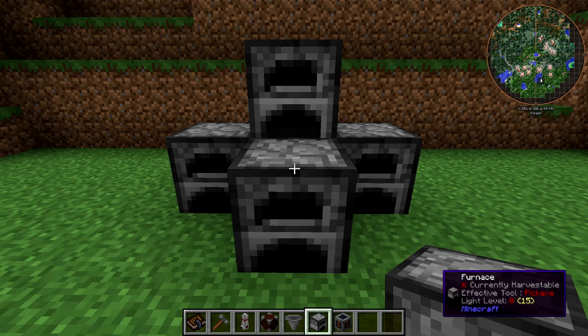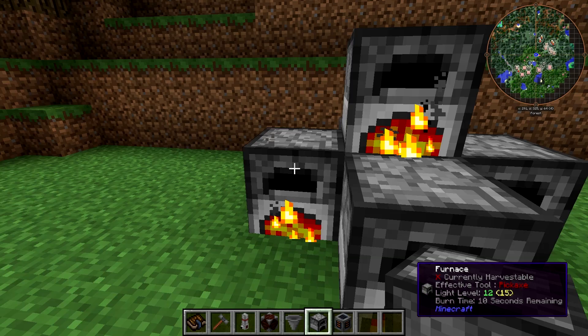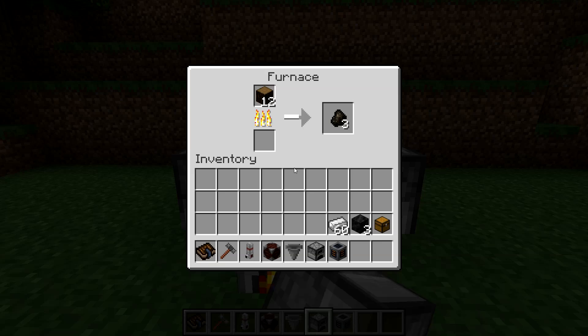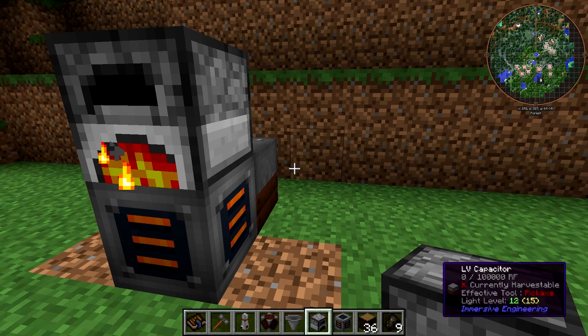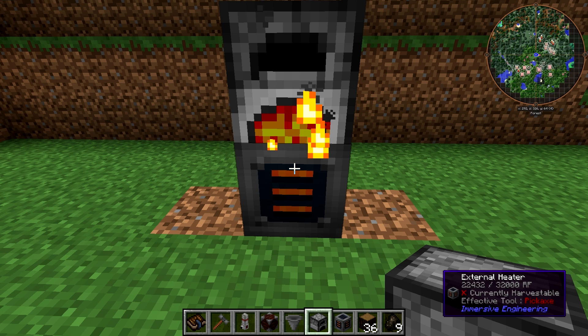All you need to do to use it once it has power is just attach some furnaces and stick stuff in them. We've currently got four furnaces hooked up and we'll quickly stick a bunch of stuff in each one. You can see that the fires are filling up and they're smelting at a pretty quick pace without any fuel in them. However, we're currently draining quite a bit of power — the external heater drains more power the more furnaces you stick on it, which should make complete sense.